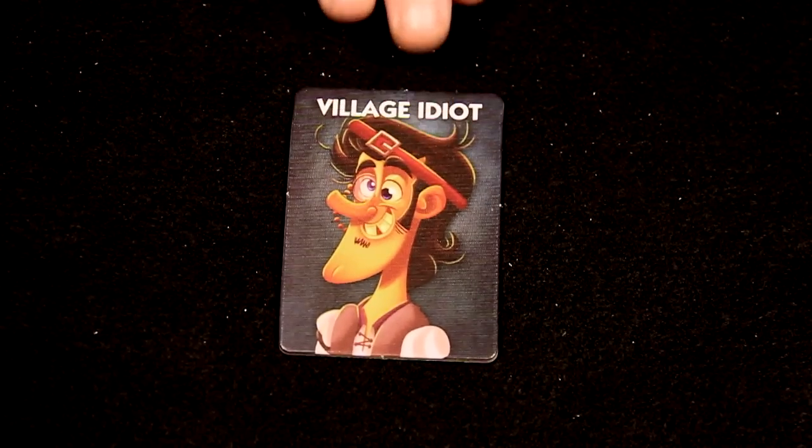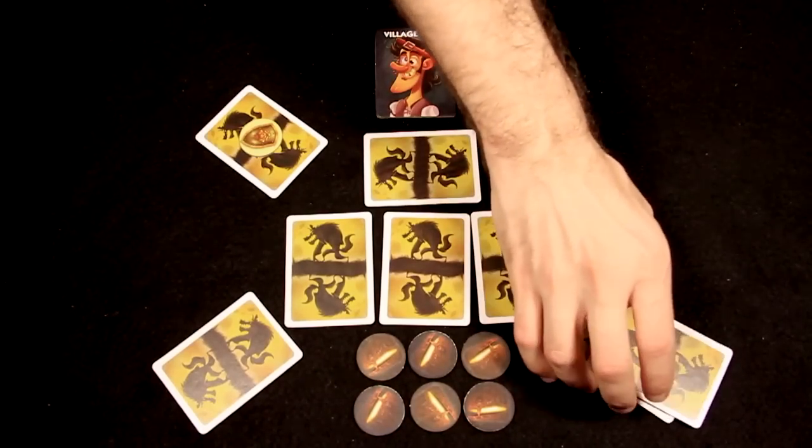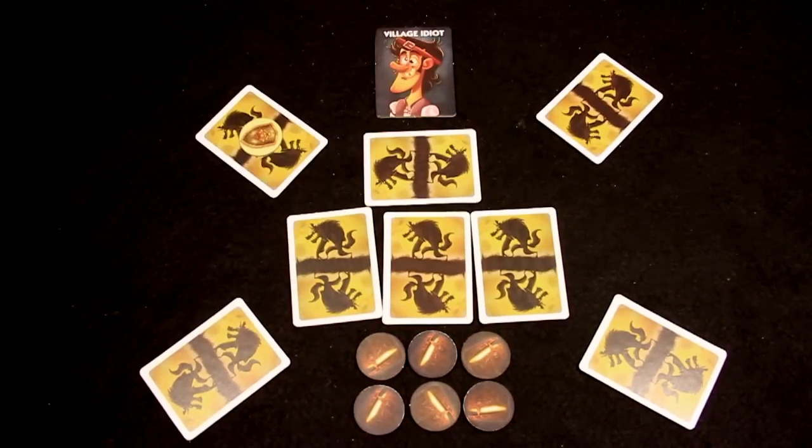When the Village Idiot wakes, he may move all players' cards one space to the left or right. The Village Idiot cannot move his own card or any card with a shield token on it.